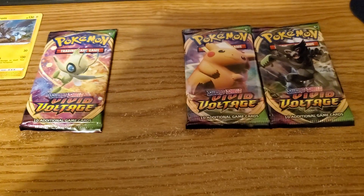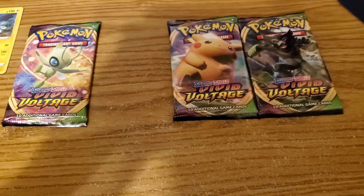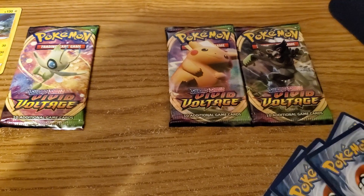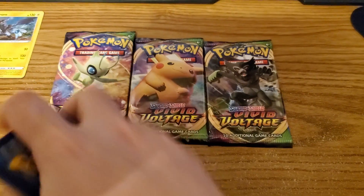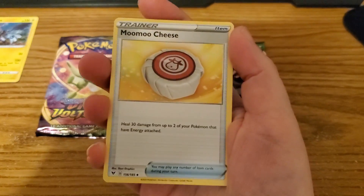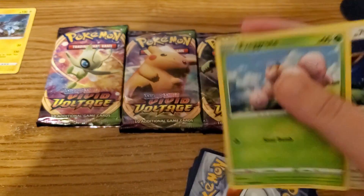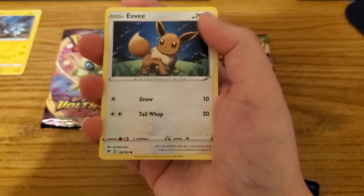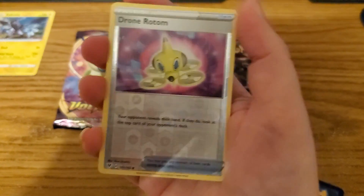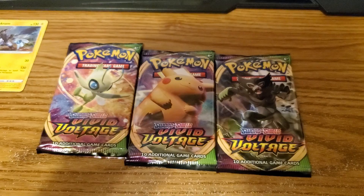Let's open up the orb beetle one next. Also, I hope you guys are enjoying these videos that me and Kai do — we plan to do a whole lot more, trust me. Anyways: Ferrothorn, Moomoo Cheese, metal energy, electric, Exeggcute — almost said Exeggutor! Eevee, Woobat, Barraskewda, a reverse holo Rotom — that's a first — and a Lucario. Hey, we got a Lucario card! I think I have that one already too, so another Lucario — woo!